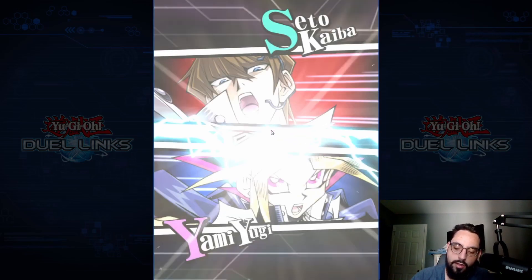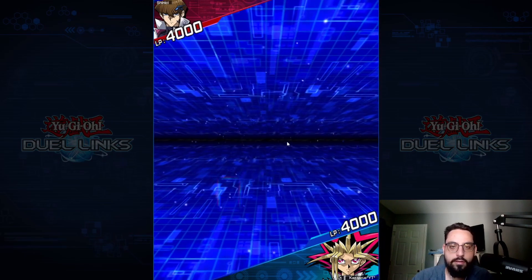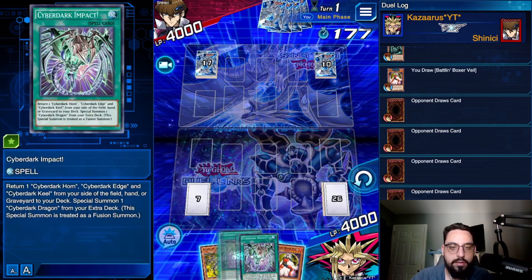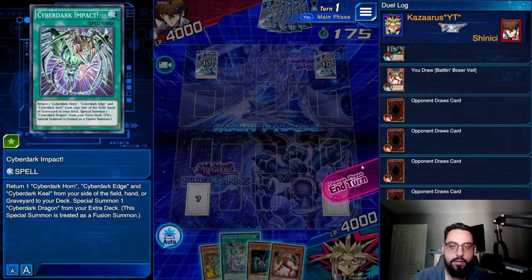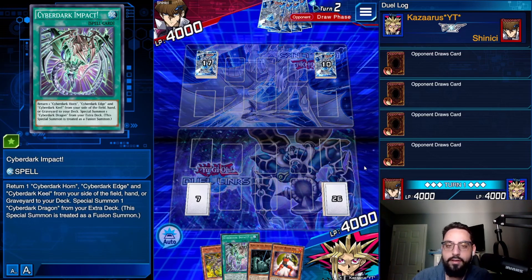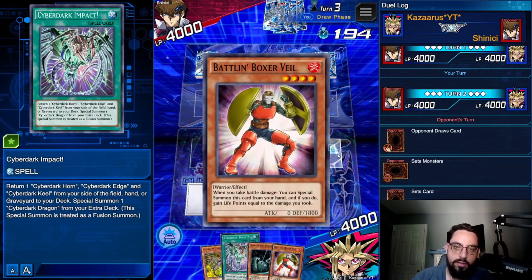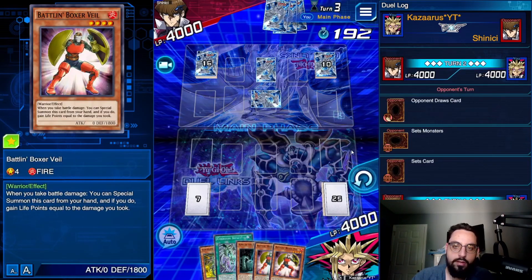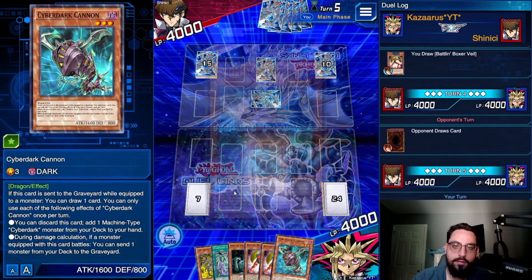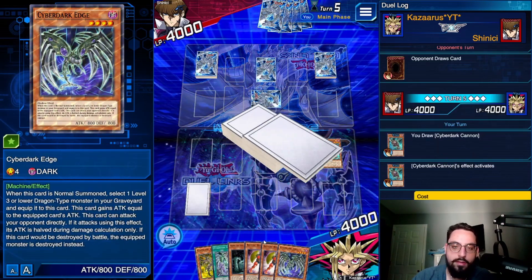We're up against a Seto Kaiba. We are going first. Two games in a row I opened King of the Swamp — bro. King of the Swamp, Cyberdark Impact, two games in a row, and I haven't even opened Claw yet. I don't understand. I'm just going to set Stone Pass. Can you give me something to actually use? There we go — complain and ye shall receive. I think that's how the saying goes.